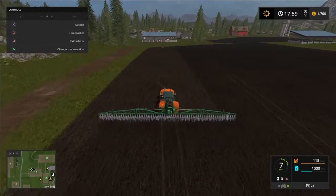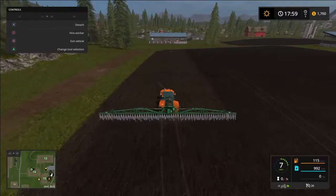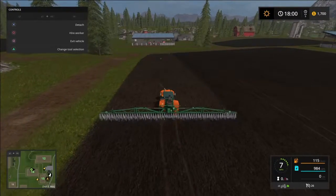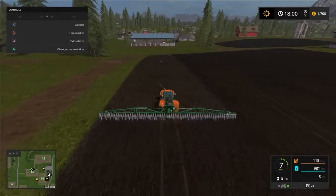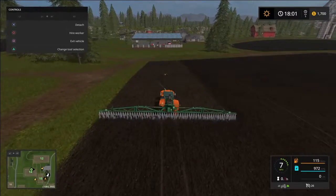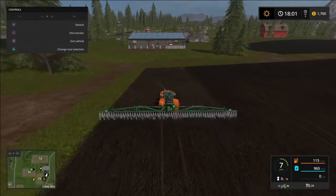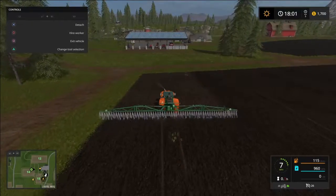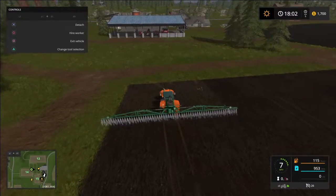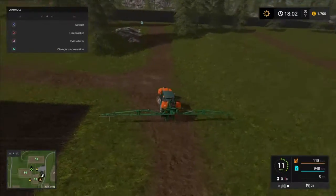We're going to do three different crops: canola, wheat, and barley - all things our animals need, especially the hogs. I'm leaning more towards hogs. I'll leave it up to you guys whether you want to see hogs, cows, or sheep first. I think hogs would be fun since I've never really played with them. Depending on how many people vote, we'll see what happens. I'll turn around and hit that last spot so we can be ready for tomorrow's episode.